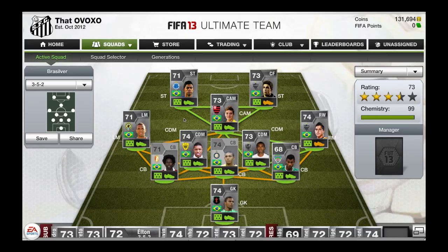Hey guys, I'm MerkHD here with Brissilver Squad Builder. The formation is 3-5-2, a very nice formation in my opinion. All throughout FIFA 12 I used 4-1-2-1-2 and that's what I started off this year, but it just wasn't working out for me. I dropped a couple matches that I should have won, so I switched to the 3-5-2 and since then I've been doing very good.